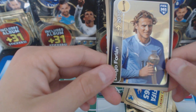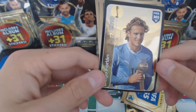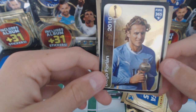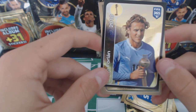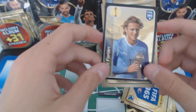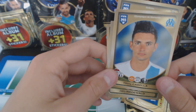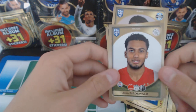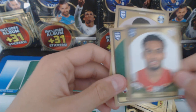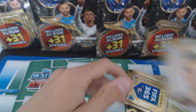Legend! Diego Forlan. There's an Argentina badge - Diego Forlan 2010. That's a nice legend card. We've got Remy Cabela from Marseille. We've got Rydvald, Ignashevic, and Marcelo Gremio.